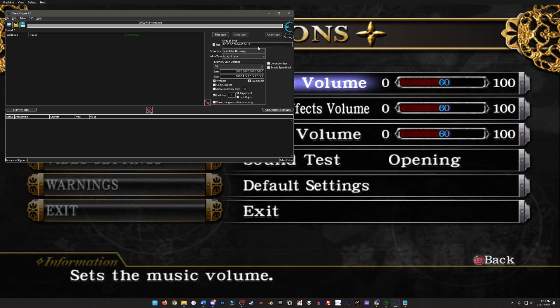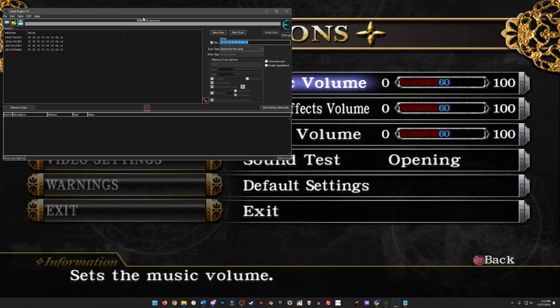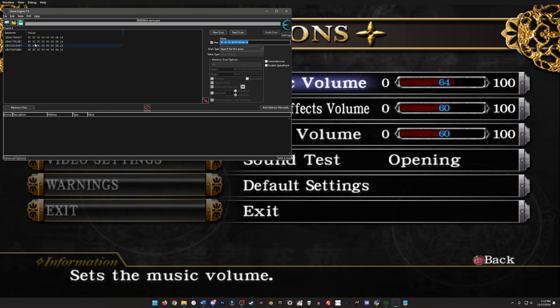What I'm searching for is the volume values here — music volume, sound effects, and voice volume. What we can do to narrow down our search results: pick up the controller and adjust the music volume a little bit, then change it back. Out of all the results, one field changed — this one right here changed from 3C to 40 — because it's reflecting the change we made to the music volume.